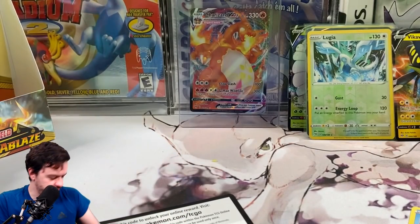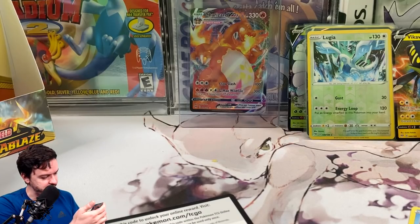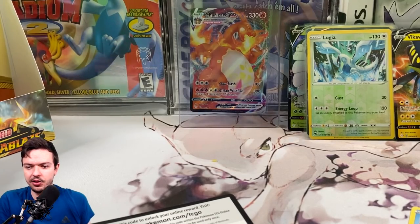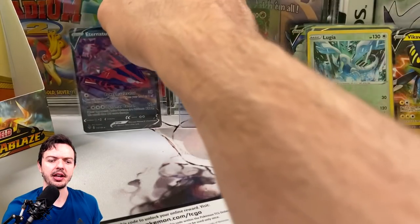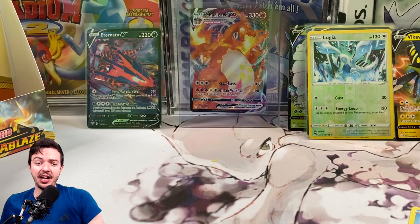There's a white code card again — let's see what we get. Pansear, Mareep, reverse Coalossal, and Eternatus V! I love the design — the way these cards look is fire to me, absolutely fire to me. This is crazy.